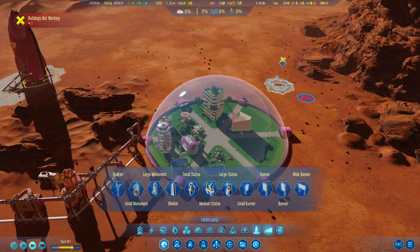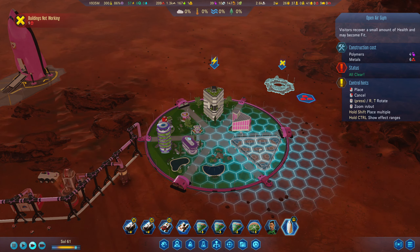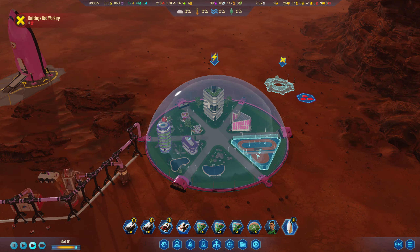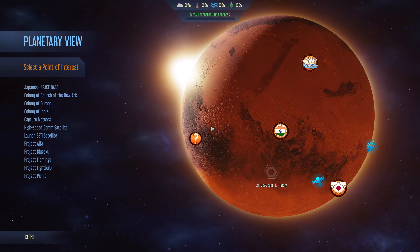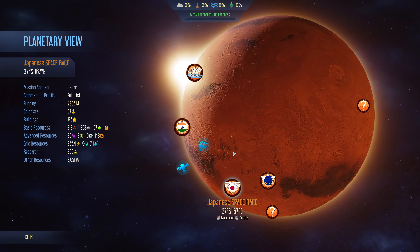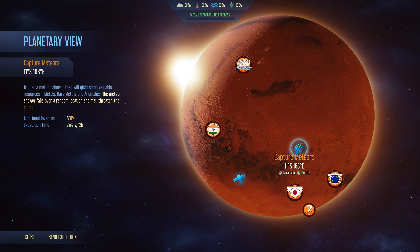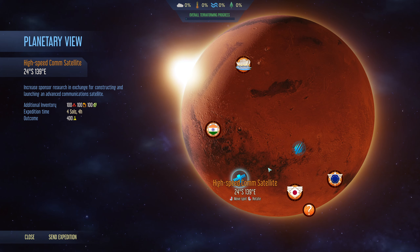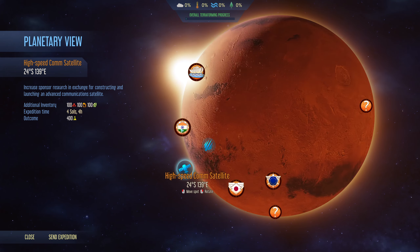Maybe the gym — exercise and social — let's pop one of those in. This thing is ready to rumble. Shall we see if there's an expedition we can do first? I don't want to send colonists again because that was horrible. These options include triggering a meteor shower that would yield valuable resources but may threaten the colonies, and increasing sponsor research in exchange for launching advanced communications.